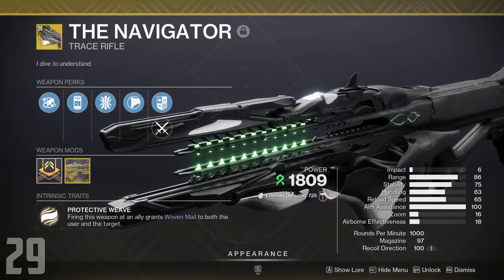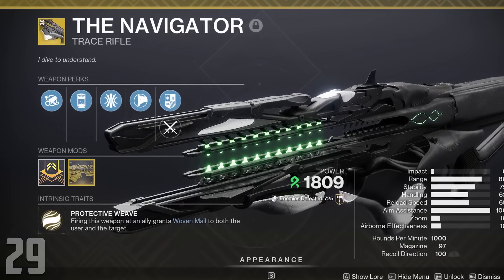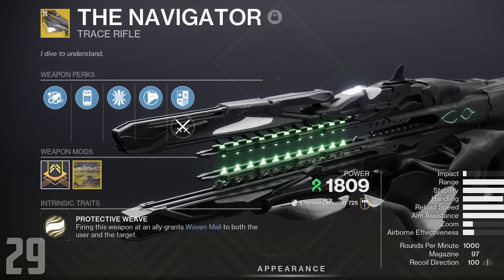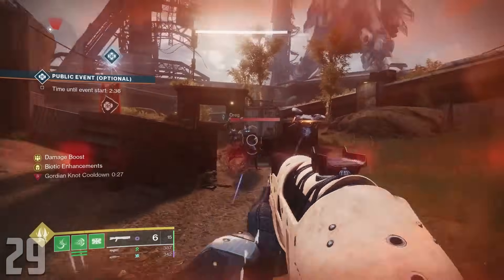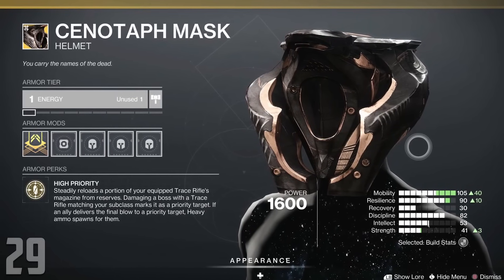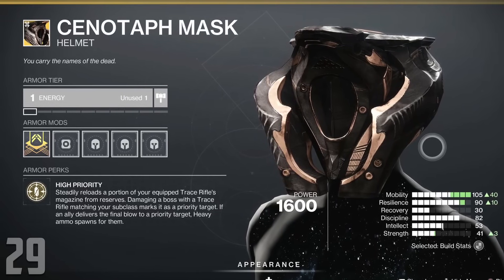The Navigator — the exotic weapon from Ghost of the Deep, the Navigator is a pinnacle of in-game content in the current meta. It allows the player to coat their allies in Woven Mail when shooting at them at a moment's notice, while also functioning as an anchor point for grapple melee builds on Titan with 1-2 Punch. It's also fantastic paired with the Cenotaph Mask in GM Nightfalls as a Warlock, letting you keep your teammates' survivability up while also generating heavy ammo for them.